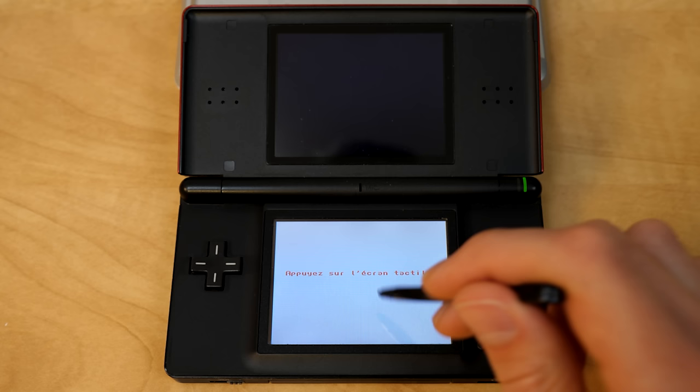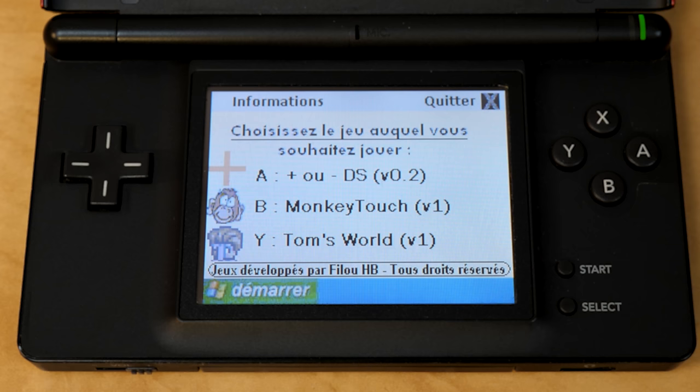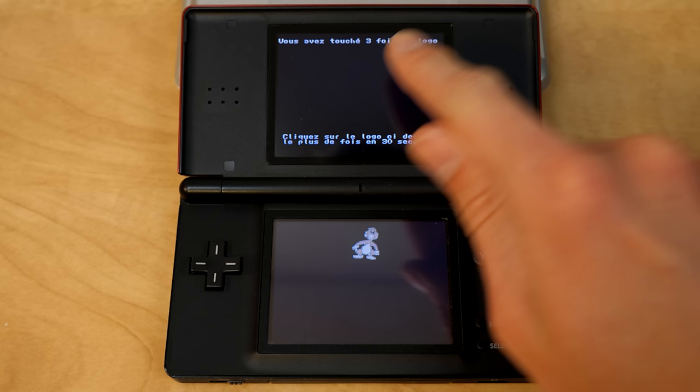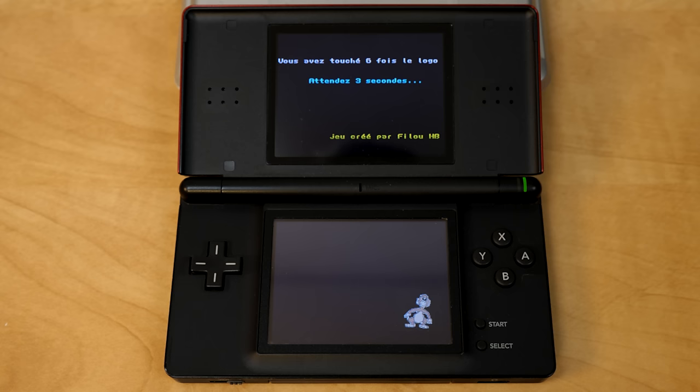Monkey Touch — you tap the screen to start, and you just have this PNG of a monkey going around the screen that you have to tap as many times as you possibly can. It moves pretty quickly. There is a bug with this game though: if you start it up and just don't touch the screen at all, it will start registering touches on its own. There's also no countdown timer — it just says you'll do this for 30 seconds but doesn't show you how much time you have remaining.